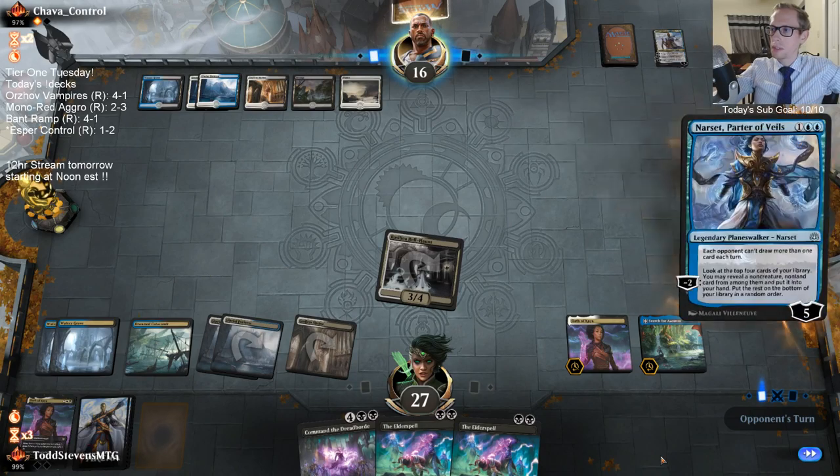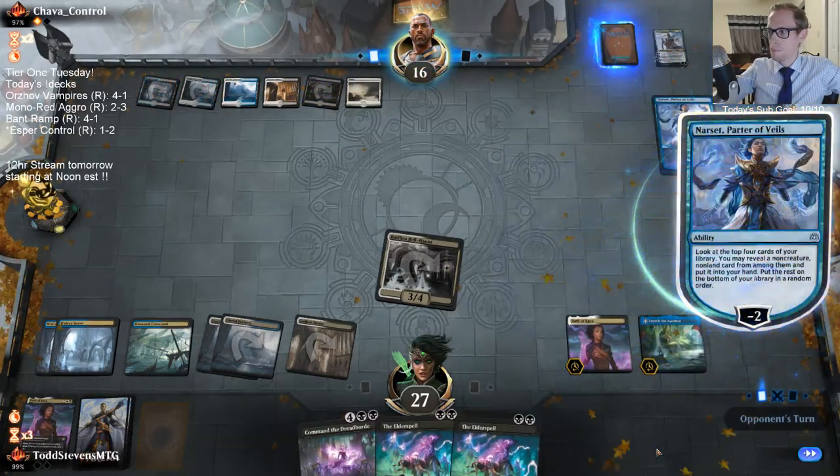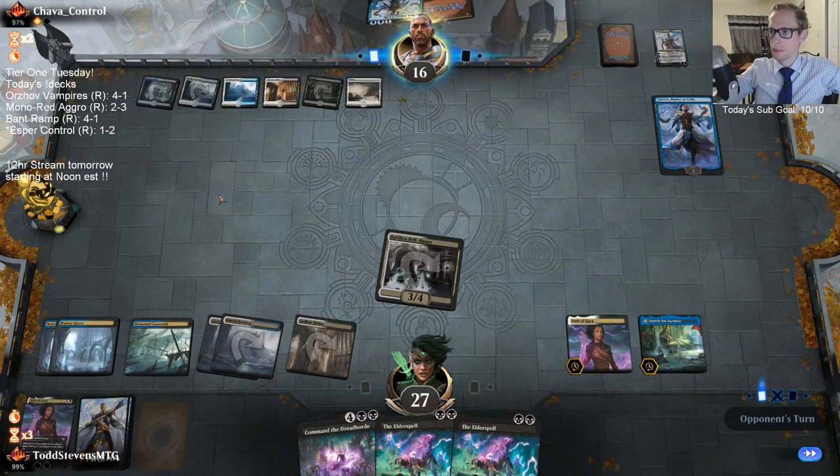What were those two draw steps? Narset — that's a good one. A bunch of Narsets.